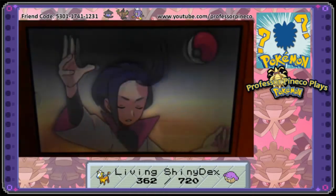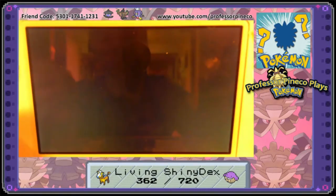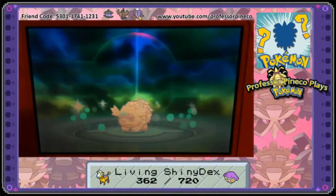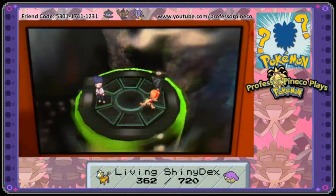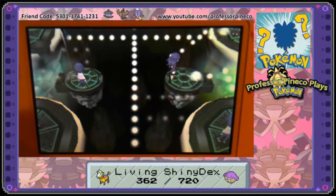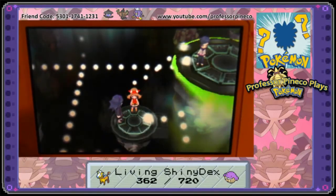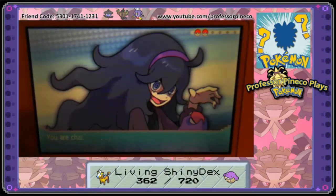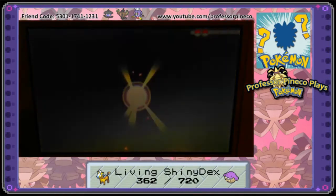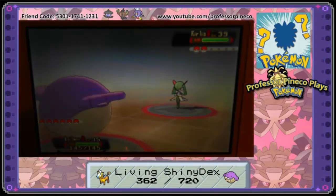We only have five levels left on that Wailmer — I'm pretty sure it evolves at level 40, we'll find out. Cooper keeps trying to evolve; a lot of people ask me why I'm not letting Cooper evolve, and it's because I'm going for my living shiny Dex — he's my Zigzagoon. Let's battle everybody in here because it makes sense to fight everyone when you're trying to evolve something. I'm pretty sure it is level 40.